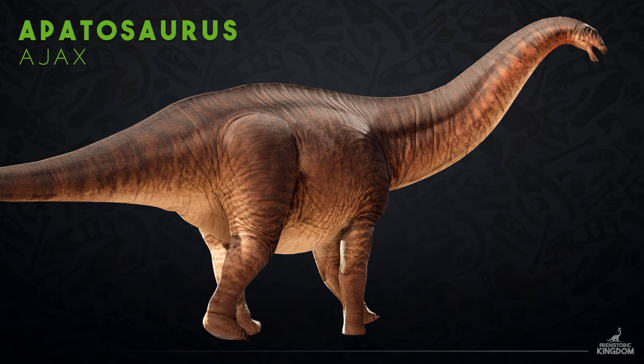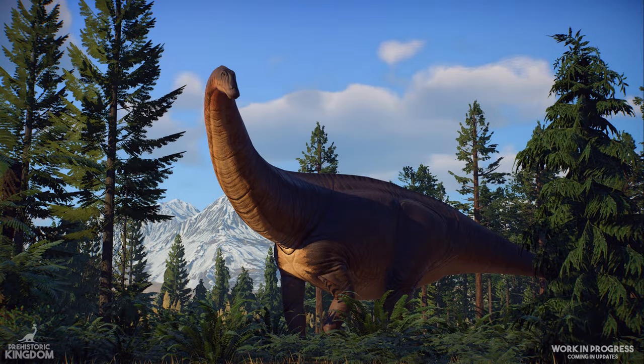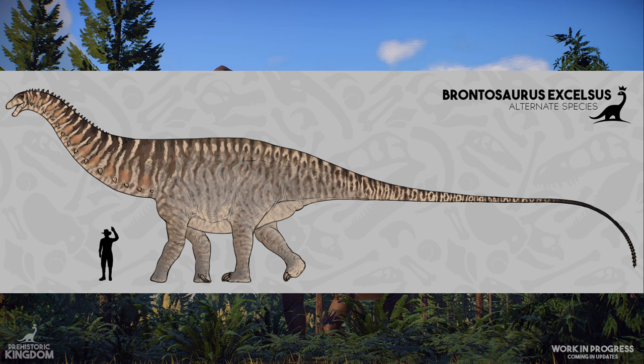Arriving later this year in Update 12 is the much-beloved gentle giant Apatosaurus. This enormous creature is the first dinosaur in Prehistoric Kingdom to be part of the superfamily known as Diplodocoidea, a group of sauropods best recognized for their immense size and whip-like tails. We're still working on this animal — painting the other skins, animating, etc. — but the team really wanted to start 2024 off with an early look at one of the biggest creatures coming this year.